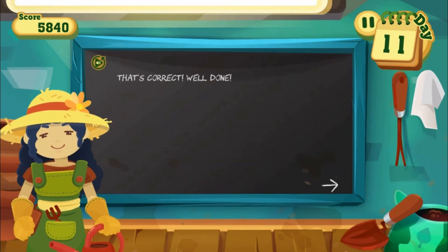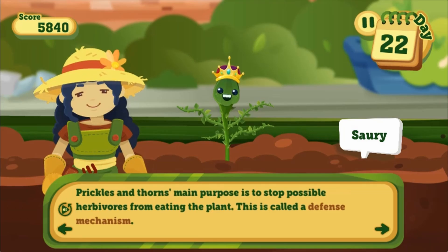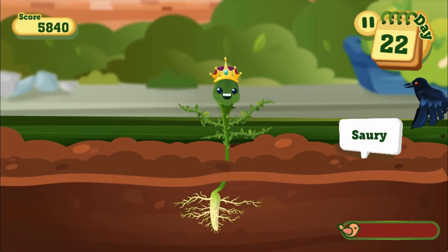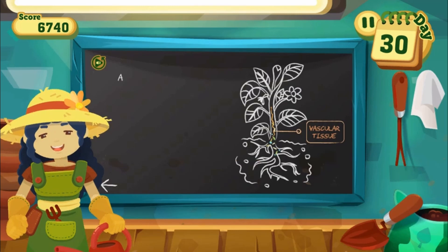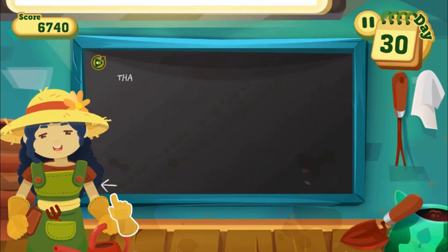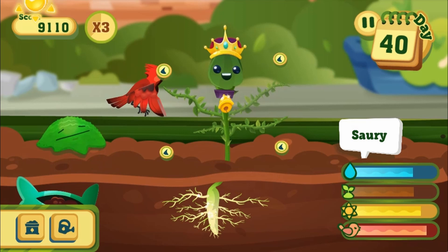As you progress, there will be many tasks to complete. Go to the Plant Workshop to help you learn more about plants. Water the plant, fertilize the plant, give it sunlight, and help it pollinate to grow your plant.